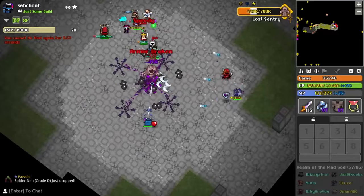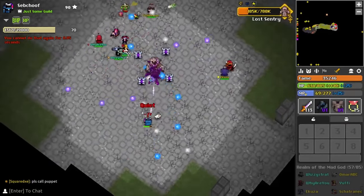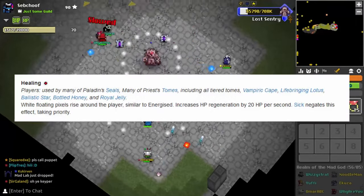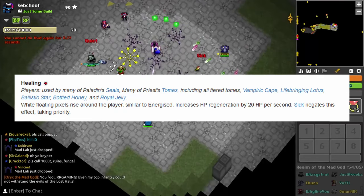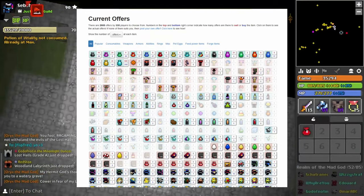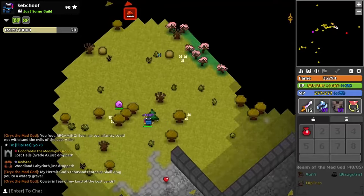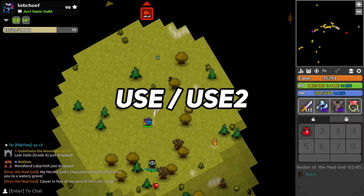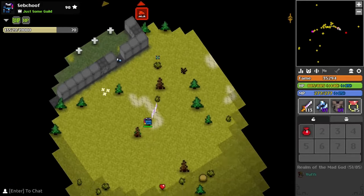You can actually use the Warped Mantle as a swap out when you need HP. As long as you've been hit by a shot dealing enough damage to get you into combat, you can quickly swap to the Warped Mantle, and even if you swap back a second after, you'll still gain that healing effect for the next four seconds. The healing effect can also be applied by paladins and priests if there are enough of them around. This item is tradable, so you can go to the Realm Eye trading site to see listed offers or find a trading server in-game. You can also join the creator's Discord for help with trading info.